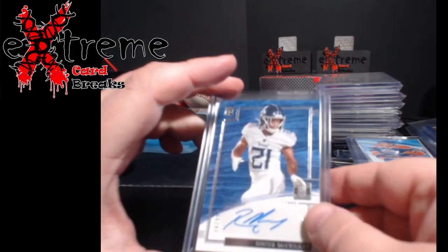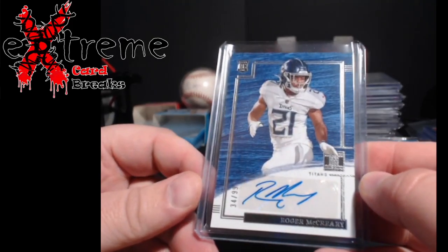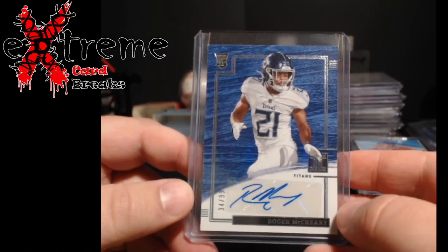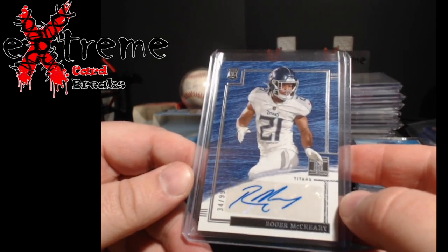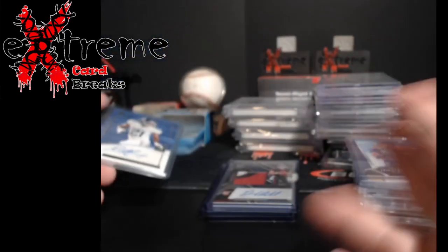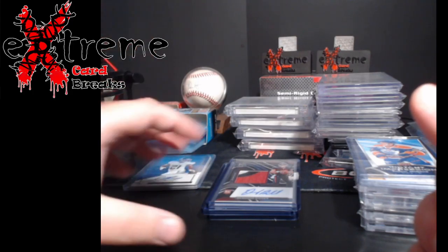Starting off, I was in Impeccable chasing Kenny Pickett - didn't do it - but I did pull Roger McCreary out of 99, an auto from the Titans. Rookie auto only; I could find one out of 35 sold for like 32 bucks, so it's probably a 10 to 15 dollar card, probably closer around 10. As you guys can see, this is all getting ready for Whatnot on Saturday.